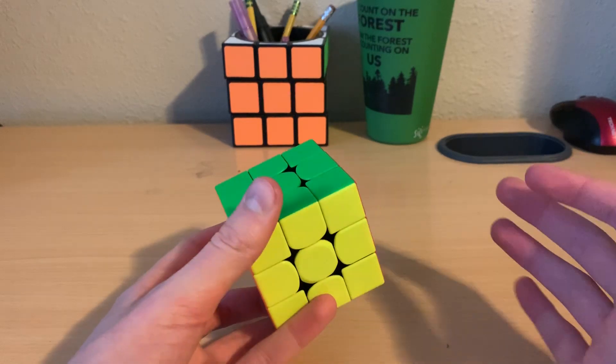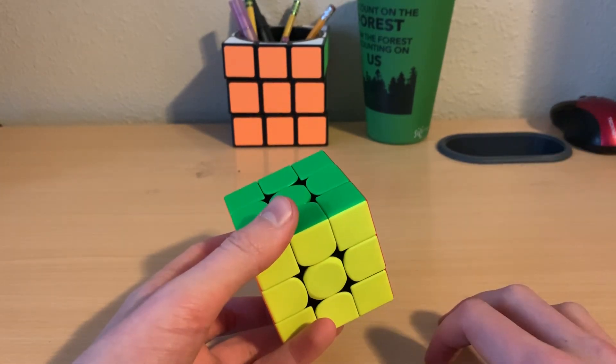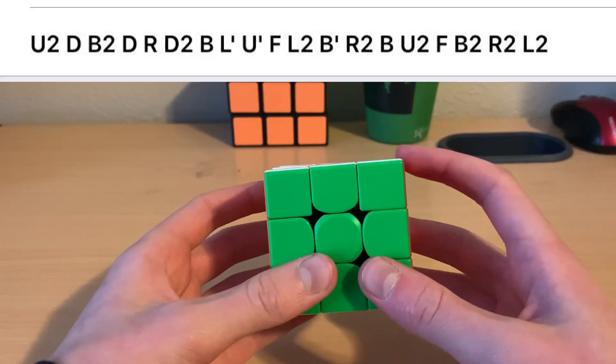And I accidentally used like a Roux/CFOP hybrid method, which is pretty crazy. So I really want to share it with you. The scramble will be up on screen and you can follow along while I do the scramble.